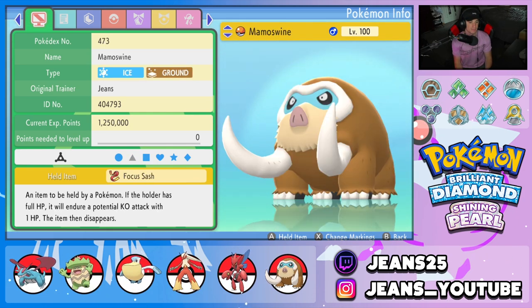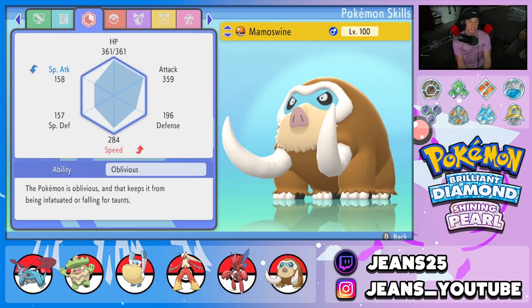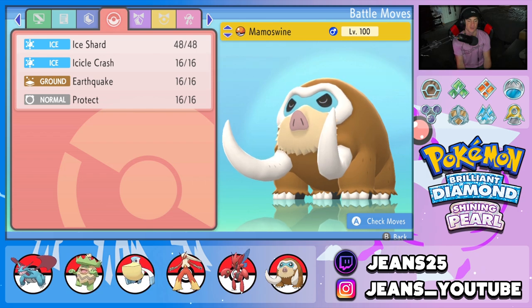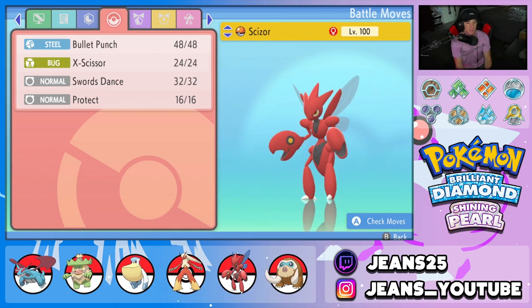Fifth Pokemon on the squad is Mamoswine — I love Mamoswine, such a cool Pokemon with a really cool Ice/Ground typing. We gave it the Focus Sash as item, rocking the Oblivious ability so stats can't be lowered by Intimidate. Moveset is Icicle Crash, Ice Shard for first-turn priority, and Earthquake, both for heavy STAB damage, plus Protect.